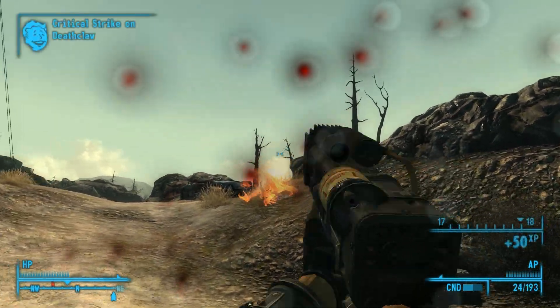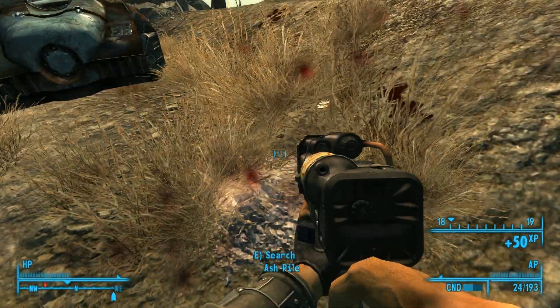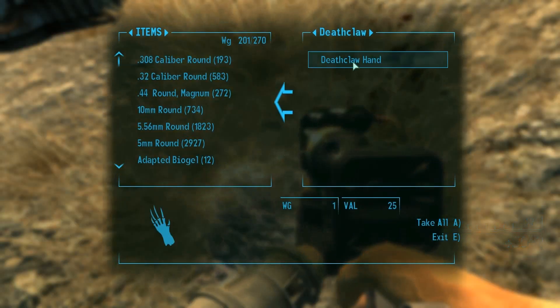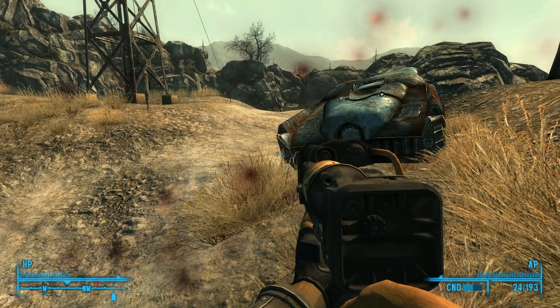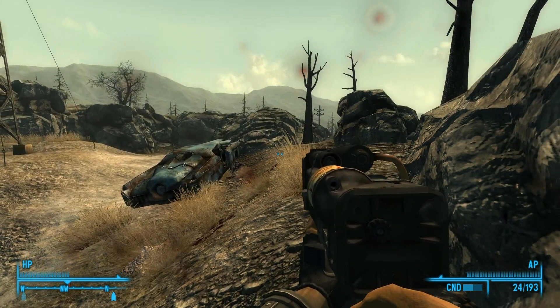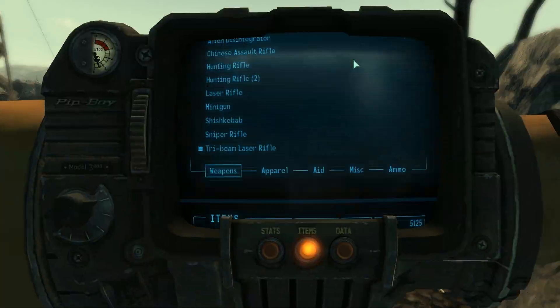I'm not impressed. Deathclaw hand. Oh, and we leveled up. But there's something else out there — gotta make sure we have our Stimpaks on.